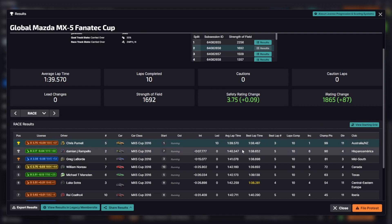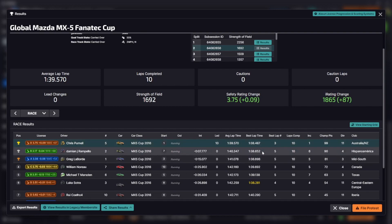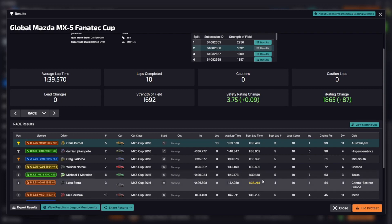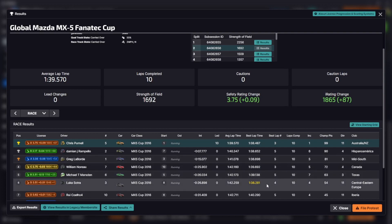Race pace average was very fast compared to others around — 39.5 is our average lap. The next closest was a 40.3. Our fastest lap, we were second fastest overall. So a little bit of time to find, definitely, but overall really happy with that. It's a decent start for the week.